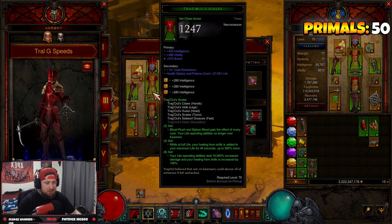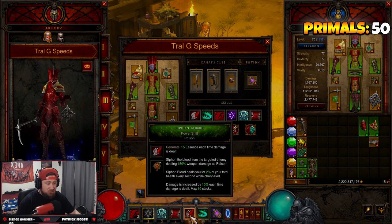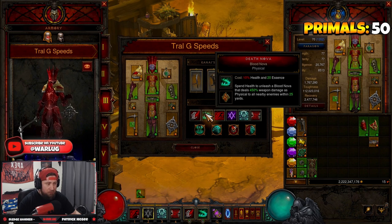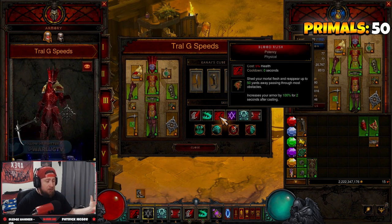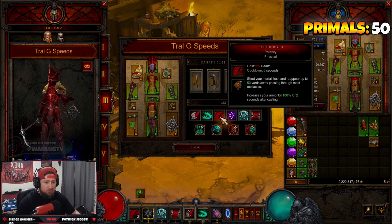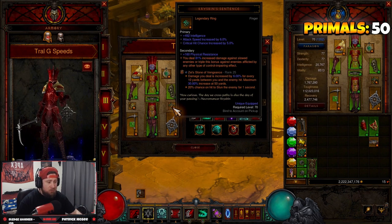For skills and passives: Siphon Blood with Power Shift for increased damage, some additional poison damage, and healing while channeling. Death Nova — Blood Nova — is our big damage dealer. Blood Rush with Potency for the armor increase, since we're up close and personal against mobs. We want to group them up and deal all of our AoE damage up close — this is not a ranged build by any means.